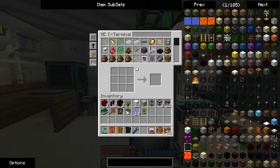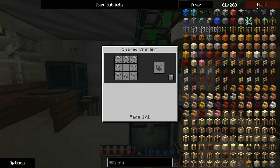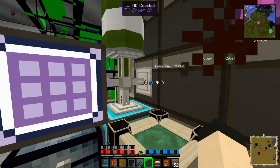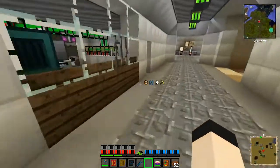Now, if I were to make a fluid terminal — which is even more of a pain — then I could actually directly access the liquids from right here. But I do plan to move all of these things, and I'll have plenty of this cable — this Ender.io ME cable — running all throughout as well. So I can have like a crafting terminal here and a fluid terminal, and then put them in any other places I need.